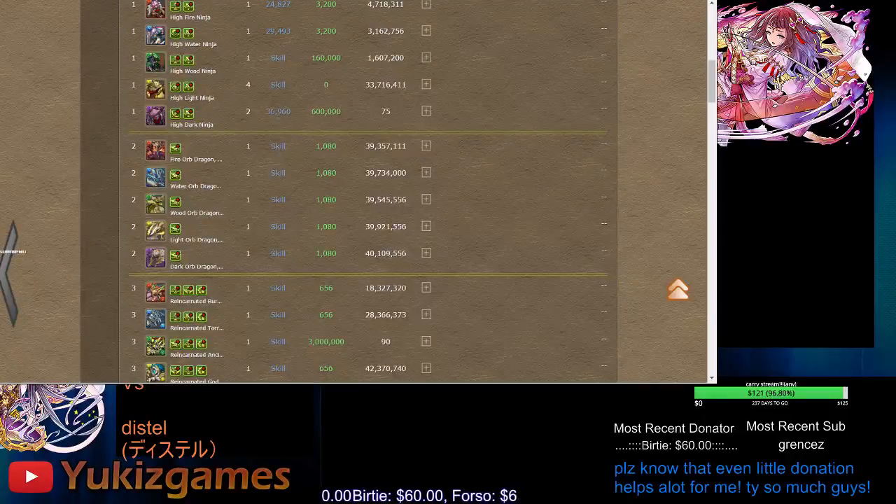For the blue one, the preemptive is a jammer. If you miss it, he will hit for like 80k, which will pretty much kill most of the team. So make sure to match the jammer. For the green one on the preemptive, he will do a random board. You need to do seven combos and above to do damage. If you're playing a green team, try to do seven or more combos to get a green skyfall for 99k. For any other team, try not to combo so you don't get 99k of green skyfall hitting you.